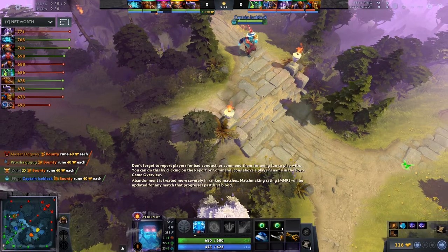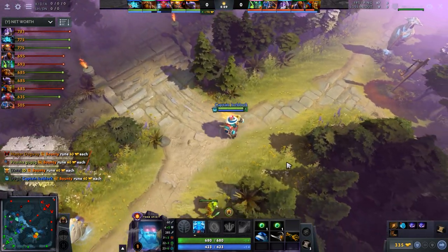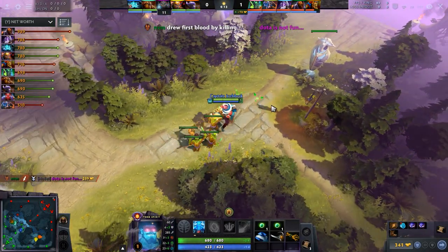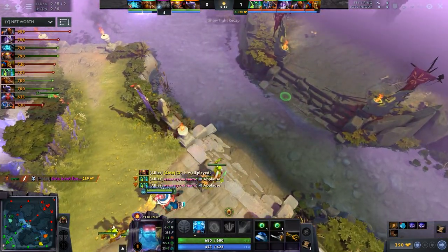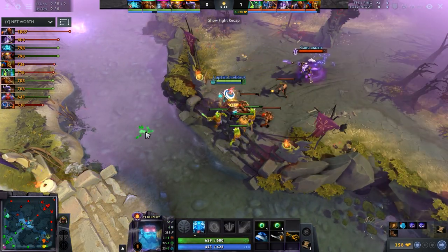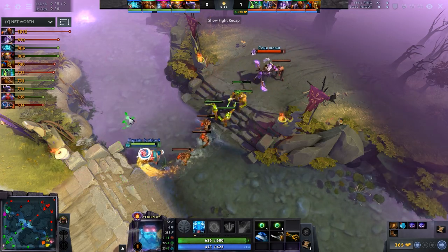Coming into the lane, I am bringing minimal regen because I don't intend to trade much. One branched tango should be sufficient until the battle arrives, which will be earlier thanks to the gold saved on regen. If there is currently no threat to the creep being denied, I will use right clicks to save as much mana as possible. And whenever there is a threat of a ranged creep being denied, that's where we use Remnant.